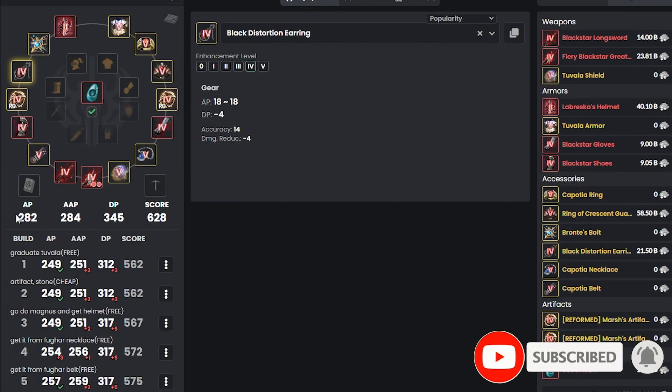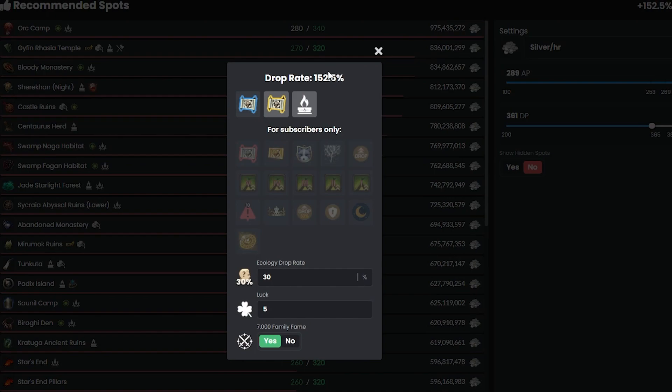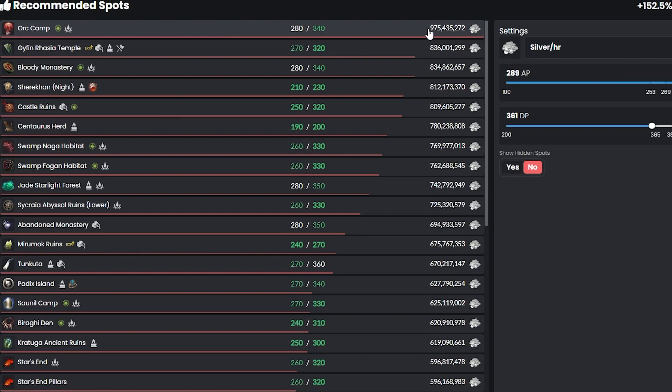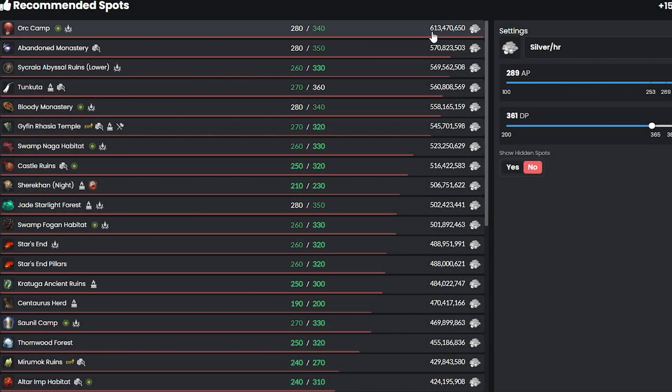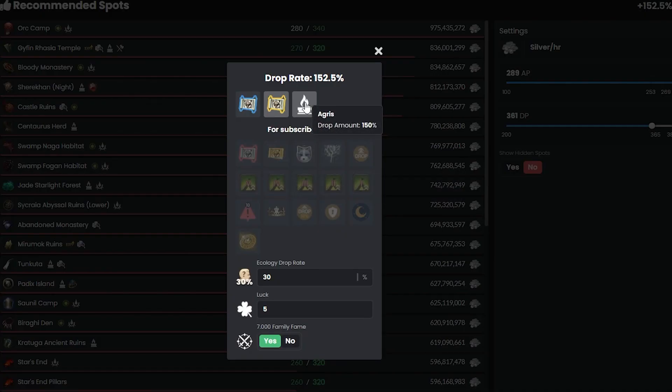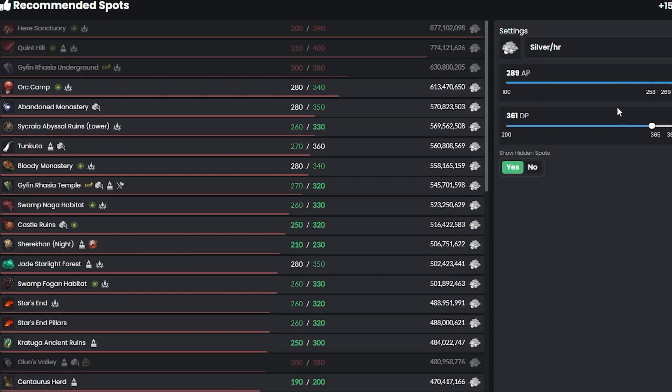Congratulations! With this amount of AP and DP, check the grind tracker on Garmoth.com. With 150 stacks using second-level scrolls and Agris, you can get up to 975 million silver per hour at Orc Camp. Even without Agris, you still make 613 million. By the way, using Agris at Orcs isn't really a good idea — use the Golden Blessing of Agris from events instead. Orc Camp is currently top four for making money, so I highly recommend grinding there to get the other gears.